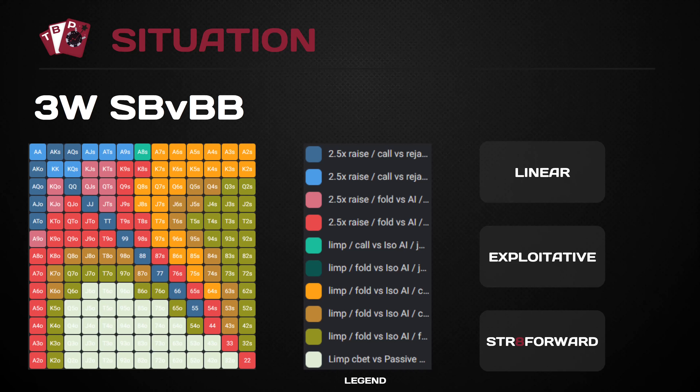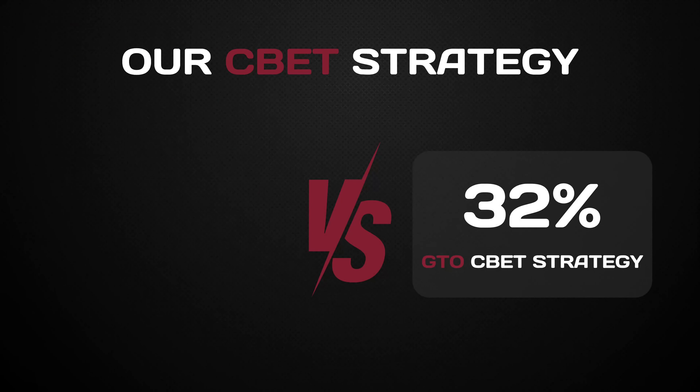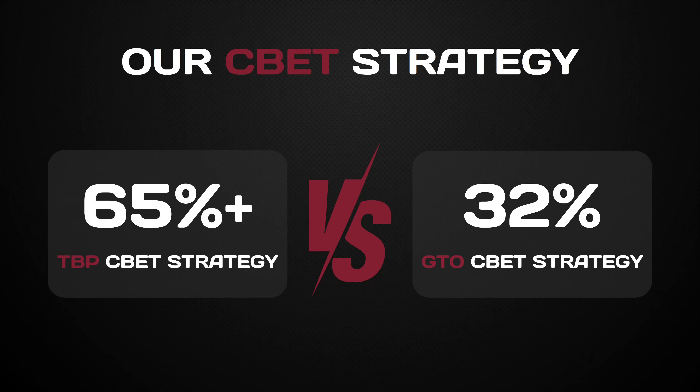For the purpose of today's video, we'll assume we limp in the small blind, the big blind checks, and then we look at post-flop. When it comes to GTO, you'll find a c-bet strategy of roughly around 32% in limp pots. The strategy we play, especially at lower stakes versus unknown opponents, is likely 65% or more c-betting, and the reason for this is because recreationals and the population of these players over-fold versus c-bets, making it kind of auto-profit.